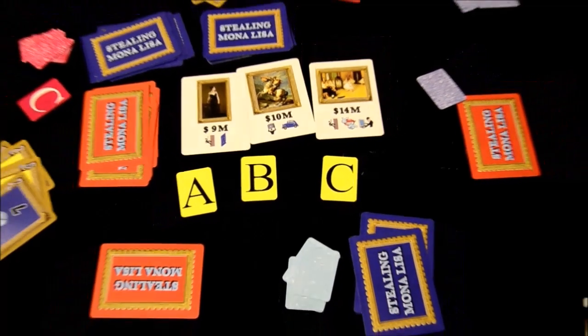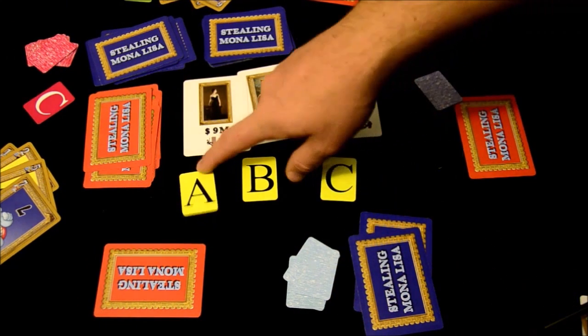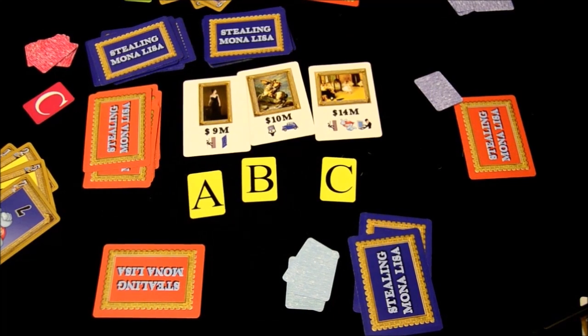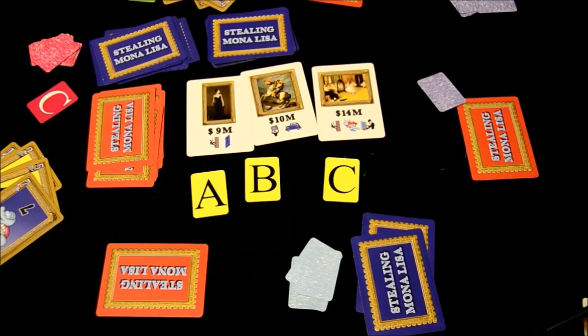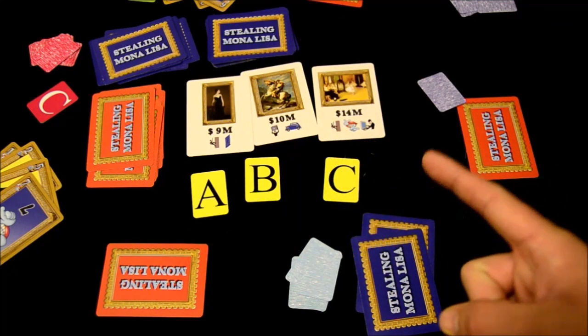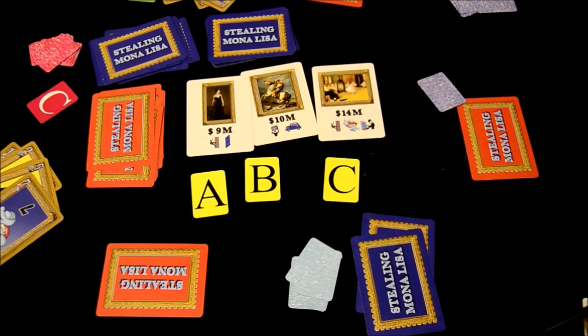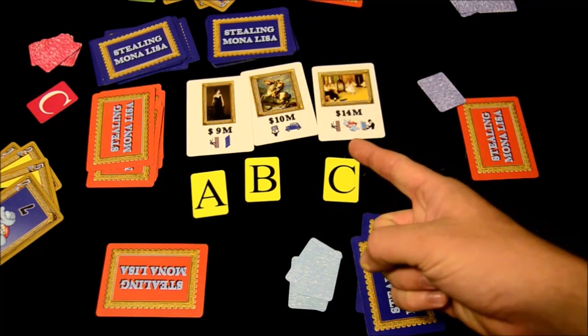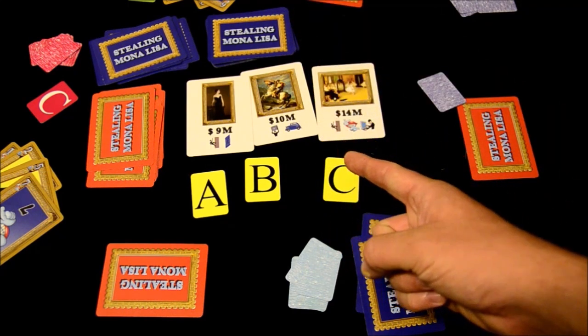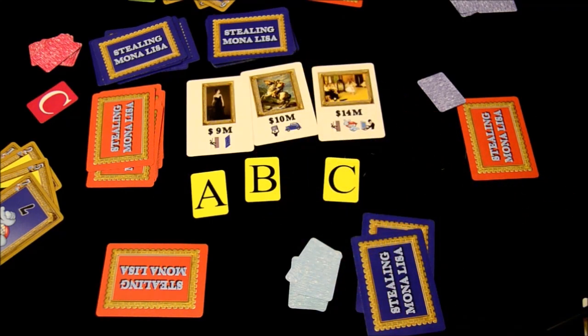One more thing to mention: there is a variant called pointing, where instead of using the choice cards to select the paintings you want to go for, you won't use them at all. Instead, everyone will simultaneously point at the piece of artwork they want. Then after everyone sees what everyone is supposedly going for, everyone counts down and on the count of three you do it again, to see if anyone used that information to try and second-guess you. That will be how you determine which paintings you go for — an interesting variant on the basic game rules.